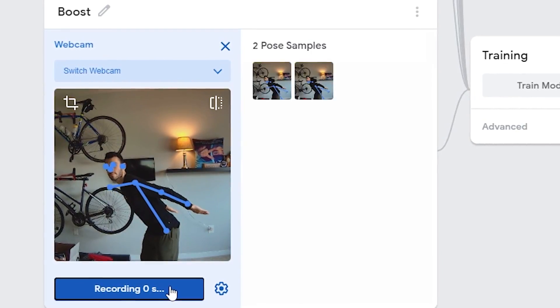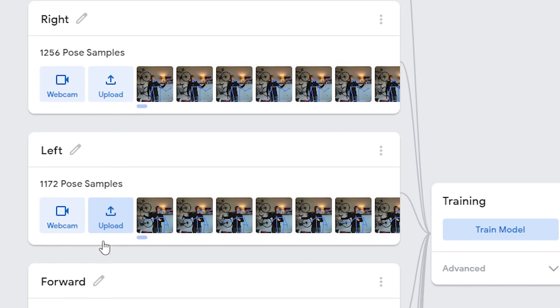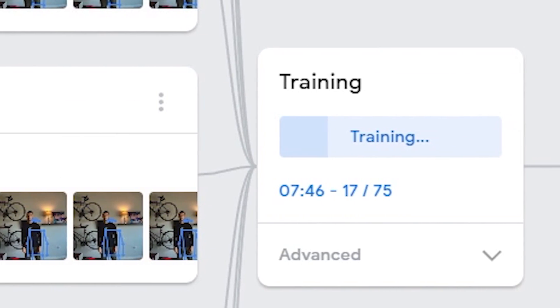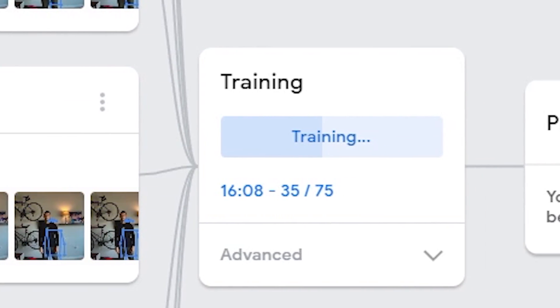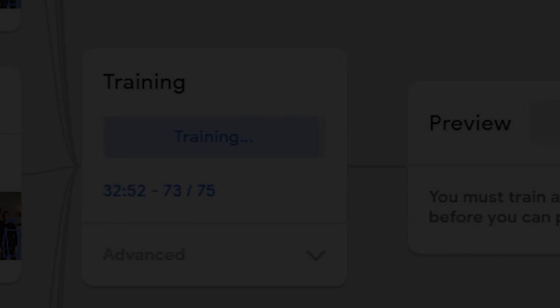Now that we had all the poses determined, it was time to train the neural net. After hours and hours of just making poses in front of a camera and looking like a fool, the neural net was finally starting to recognize them. Obviously there were some bugs to work on, but it felt like a solid foundation, so I decided to throw the code into the fire and go live to test it out.